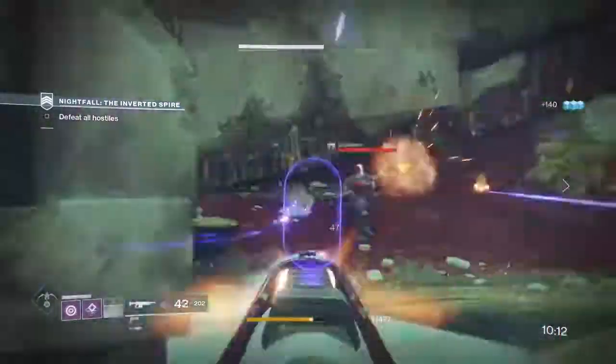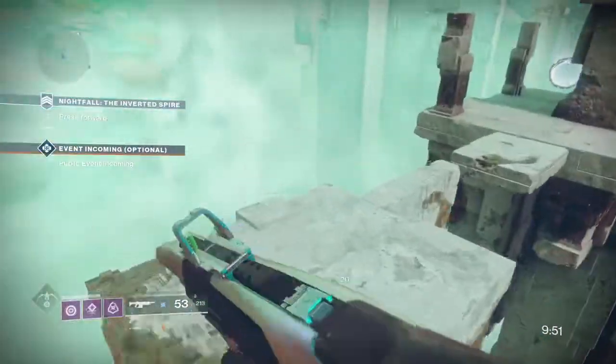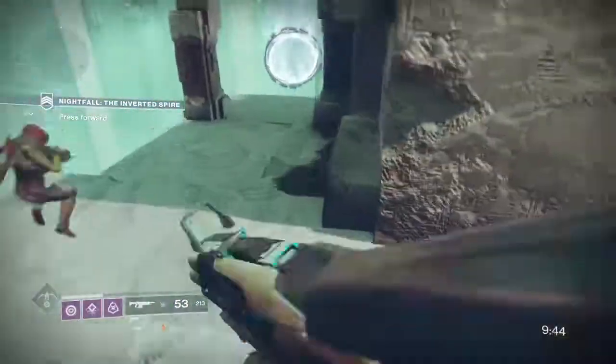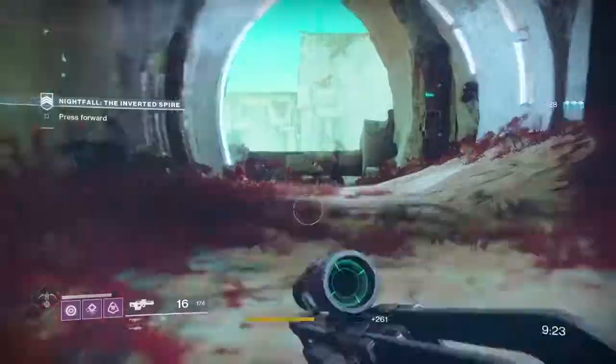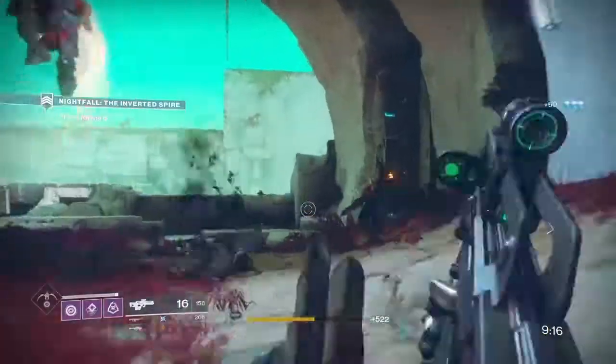Hello everyone, this is Jake and today I'm going to be going through the Nightfall of this week, which is the Inverted Spire, where you're taking down the Vex Lord. This is pretty much the strike we had during the beta, so I'm pretty sure a lot of you guys have probably already experienced this strike in general.